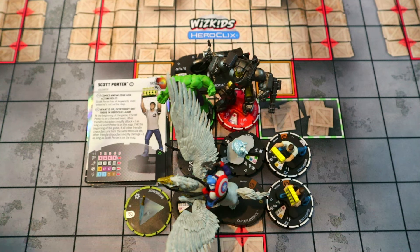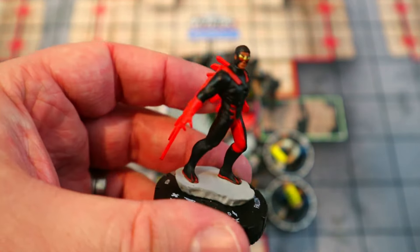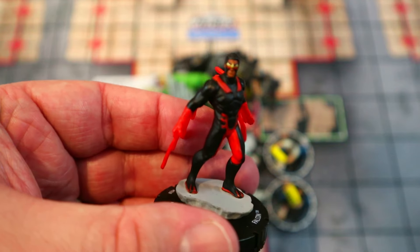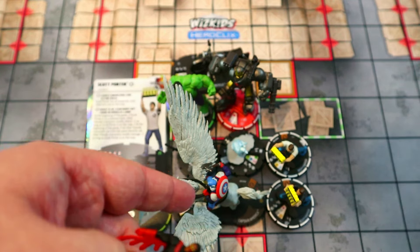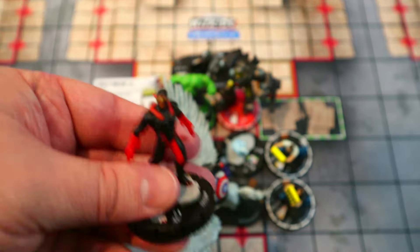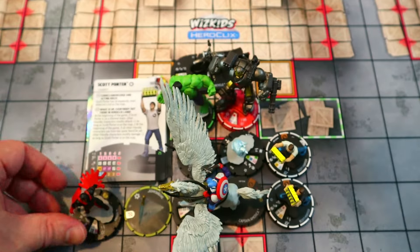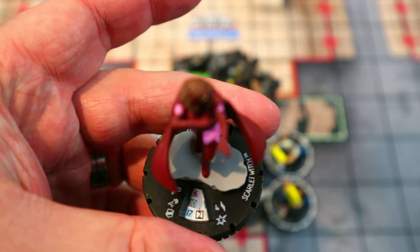If you don't have both or don't want to play both, the first alternative would probably be Falcon for 50 points — the rare from Avengers 60th. He has a special ability: if he moves through a friendly character sharing a keyword, after resolutions he can place them adjacent to himself. This works great with Captain America, since we can't TK him because he's double-based. You can move through Cap, end movement, Cap places next to Falcon, and then Falcon Hypersonics all the way into the opponent's starting area.